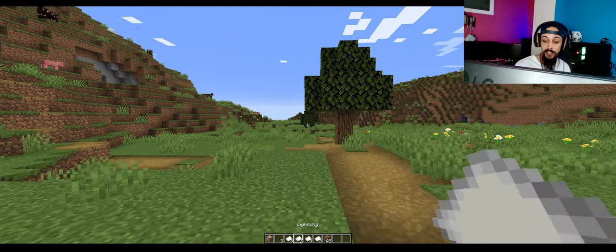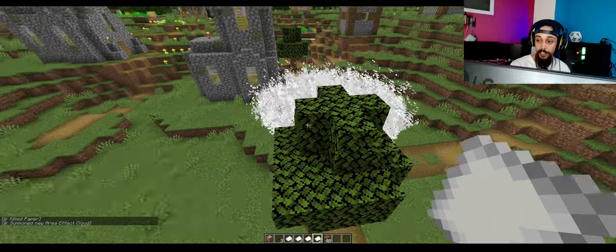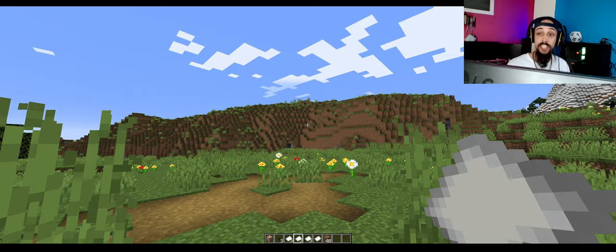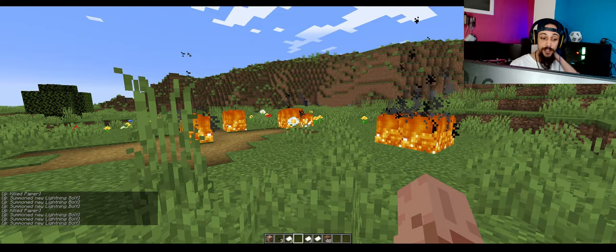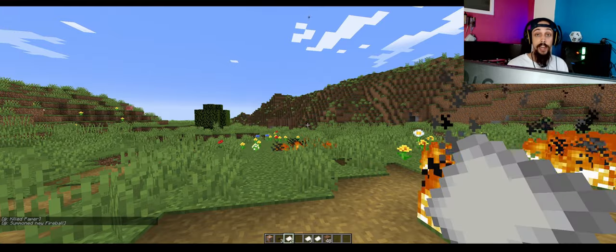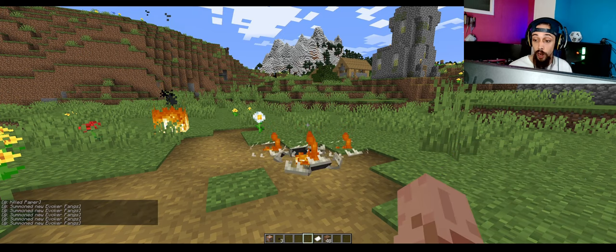Now we have the different kinds of spells in our inventory. We can drop them and then the spell will go into effect. You can see the smoke over here — it's basically just a smoke screen, not too exciting. Next we have lightning. You drop the spell and three lightning bolts come raining down from the sky. Next up we have a fireball — it destroys blocks as well. It summons ten evoker fangs that are in flames, which come up from the earth and swallow everything whole.